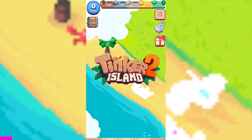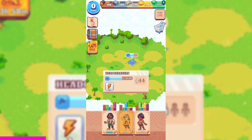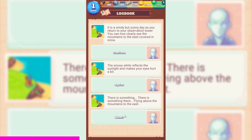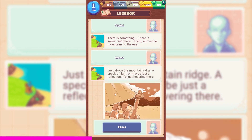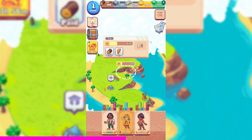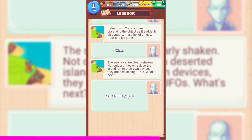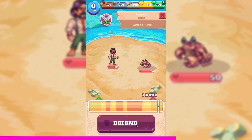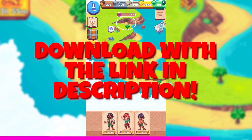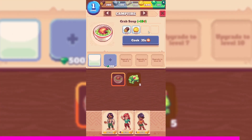Today's video is sponsored by Tinker Island 2. You join three survivors on a deserted island. To survive, you need to start a fireplace, build a camp, upgrade buildings, and build your village. You manage resources, harvest food, collect stone, fight monsters, craft tools and weapons, investigate the plane crash that got you on the island, and discover the village and its locals. With over 50 unique locations and storylines, there are a lot of mysteries to discover — including some aliens — and you'll need to pick a side. For your final task, you fight your way across the island to the grand finale in the volcano. Download Tinker Island 2 using the link in the description on the App Store or Google Play Store.